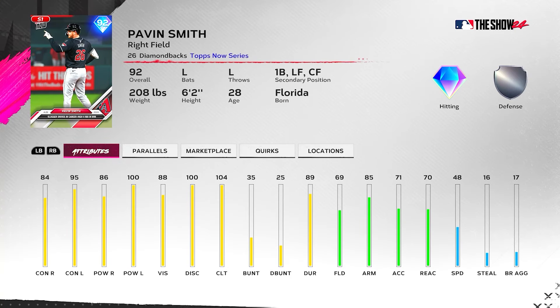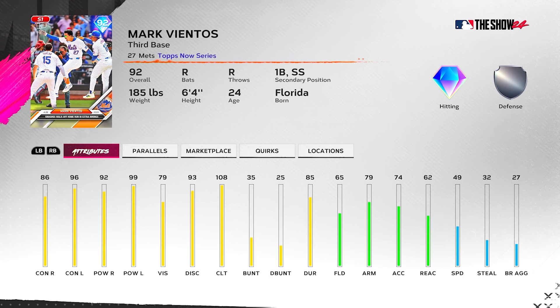Pavin Smith, 92 overall — he's got 84/86 versus right, 95/100 versus left, 104 clutch. Not a bad card for 92 overall, but it's just not gonna play.